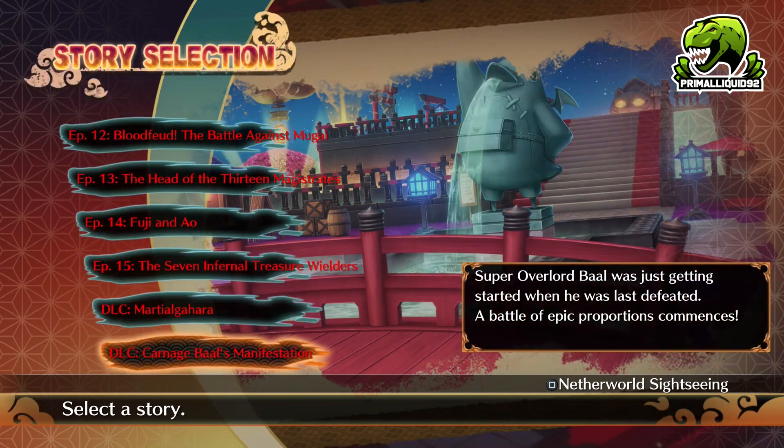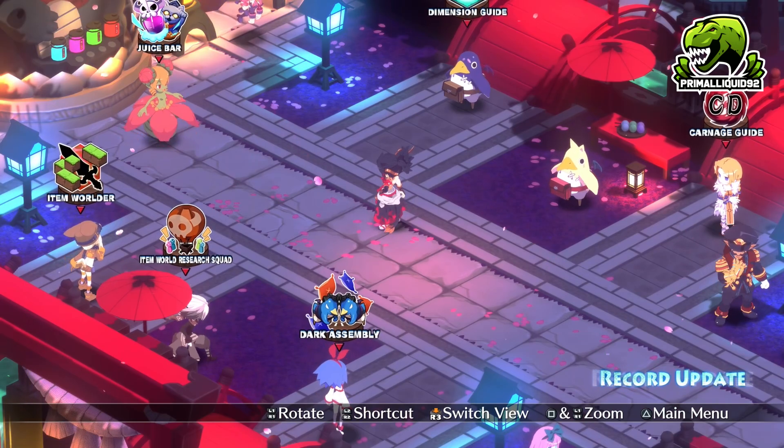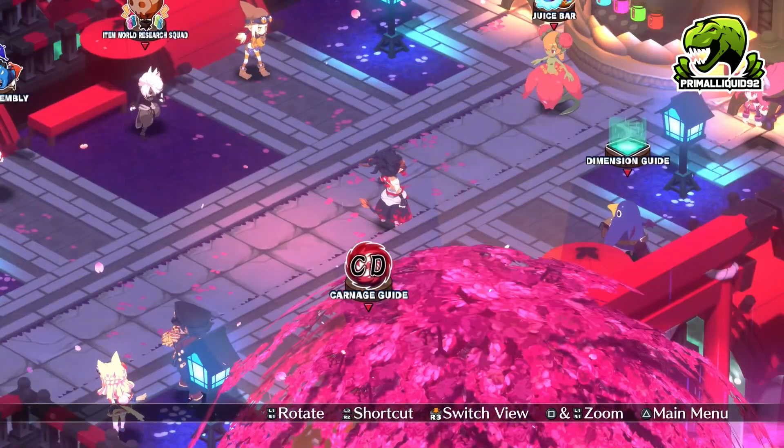All you need is a base 20 million in stats. And of course, if you are lucky enough to get Swing About on any gear, then feel free to use the first method as it will be a little bit faster.